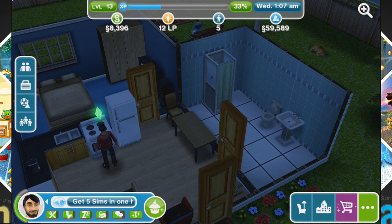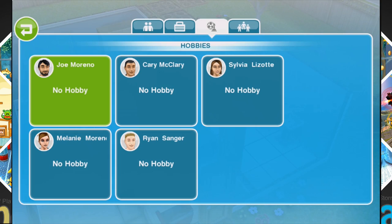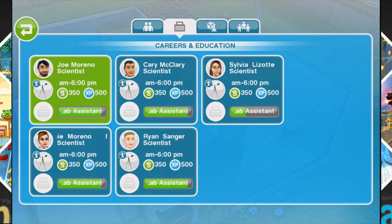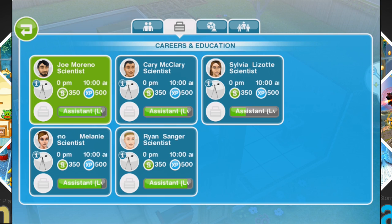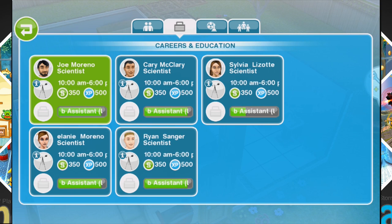Going to the icons on the left side — one icon lets you call Sims over to you by hitting the whistle. The icon just above that is for hobbies, which I haven't set up for any of my Sims. The next icon is where they work — my Sims are all scientists working at the same place. They level up, get promoted, and earn more funds. It shows 10 a.m. to 6 p.m., so that's real time — you have to send your Sims to work within that time frame.